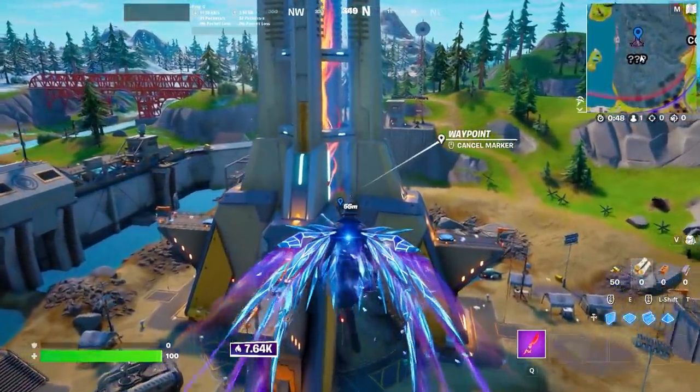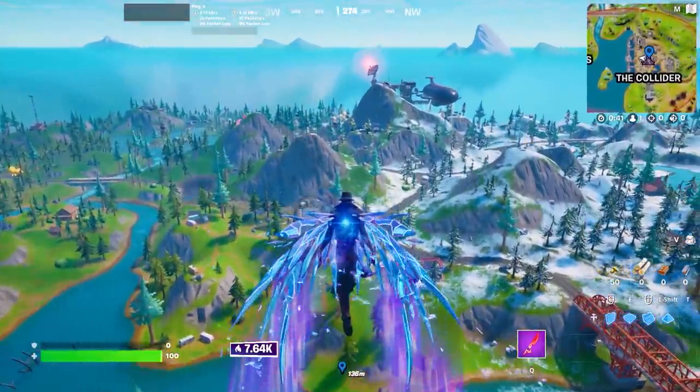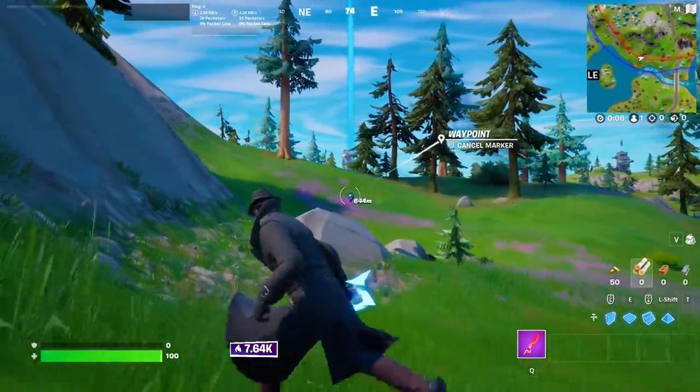There's a massive slipstream in the middle that can send you very high up into the air. It can take you roughly 600 meters in any direction you want to go, so if you want to plan your rotations, that's the range you're working with.